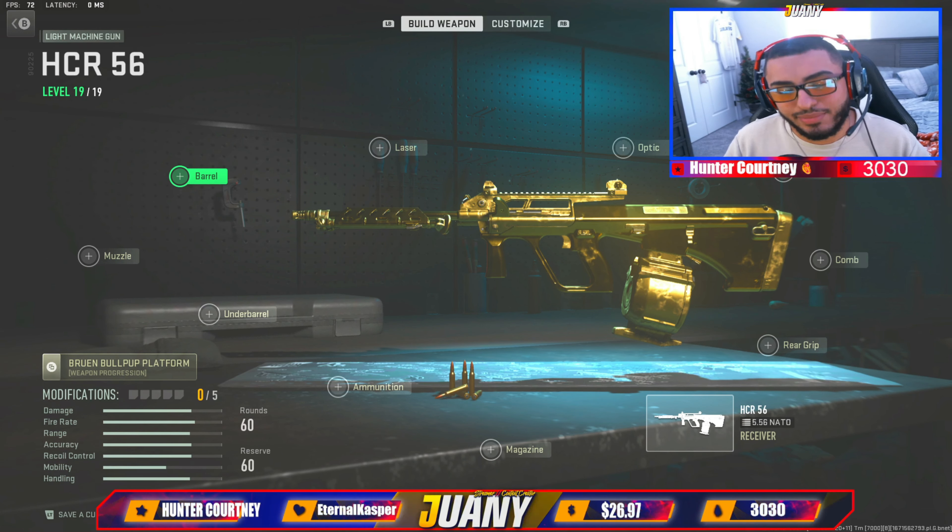Coming into the next attachment, we got the stock — the Bruin MX9 stock, which is basically going to help you out with your movement. For the next attachment, we got the rear grip — the Bruin Q900 grip. You're going to want this for your sprint-to-fire time speeds. And for the last attachment, we got the Slimeline Pro Red Dot. I do tend to change between the Cronin Mini Pro and the Slimeline, but in this video we chose the Slimeline.